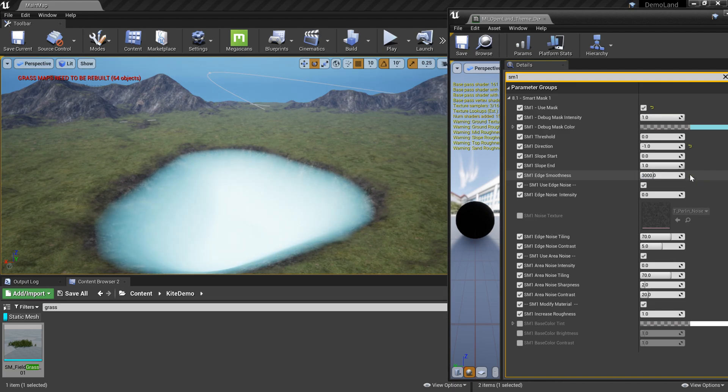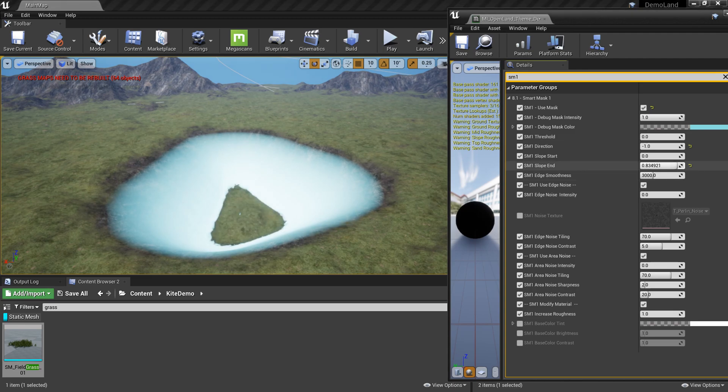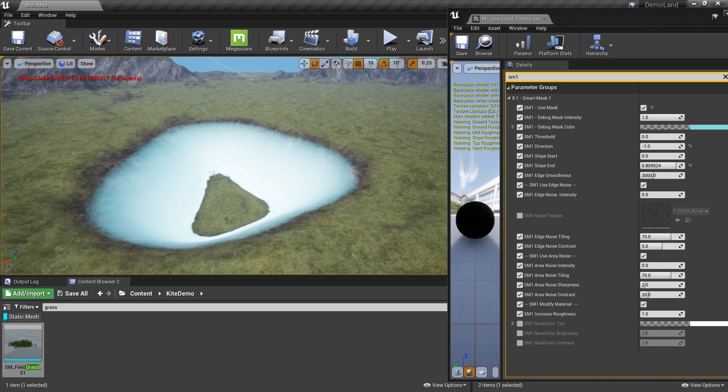We can tweak smoothness later on. We have slope control — I need to select only the slope, not the bottom. I'm going to reduce this slider a little bit to select the slope area. And then I need to spawn grass at random locations, so here we see something called Area Noise. We also have Edge Noise — just keep it like this for now and focus on the Area Noise section.